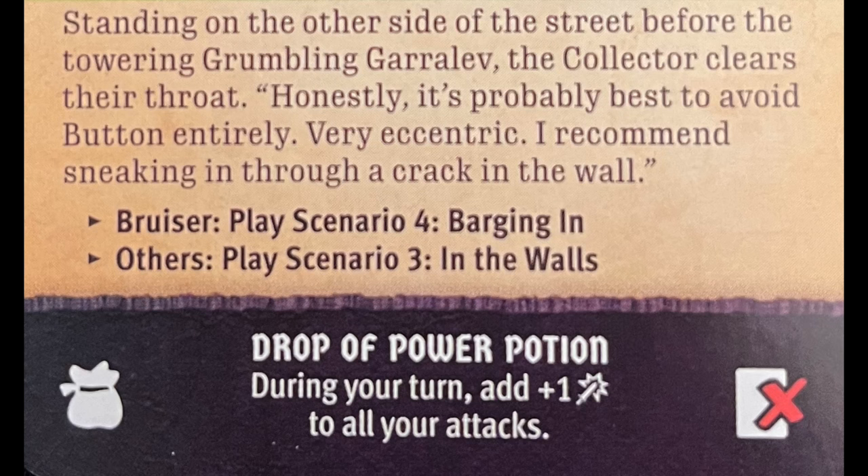Let's read the rest of the scenario conclusion. Standing on the other side of the street before the towering Grumbling Garalev, the Collector clears their throat: 'Honestly, it's probably best to avoid Button entirely — very eccentric. I recommend sneaking in through a crack in the wall.' If you have the Bruiser, play Scenario 4: Barging In. Others play Scenario 3: In the Walls. Oh man, that was lucky.